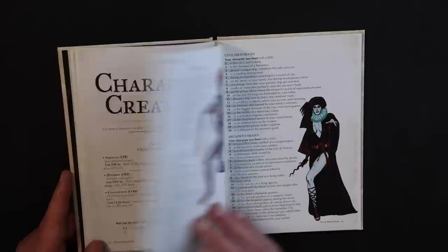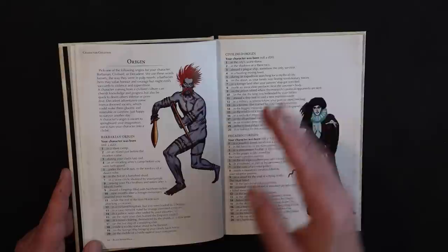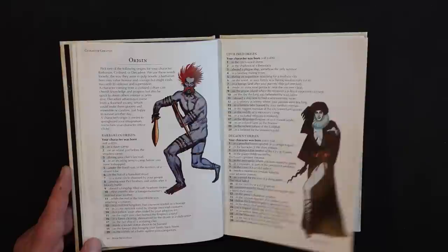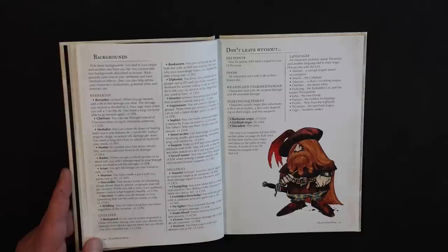You can choose a character origin — Barbarian, Civilized, or Decadent — and roll a d20 to determine your background. So if you roll an 18, you were born inside a wicker statue about to be burned. Barbarians are the Conan and Fafhrd types; Civilized is like the Grey Mouser; Decadent is the Elric type. Then you choose a background, which gives you abilities like going berserk, casting spells, or causing extra damage when sneaking up from behind. Survivor, for instance, means it takes you d6 minutes to find something that can be used as a knife or club. It's like a feat that differentiates your character. There are no classes in this game.